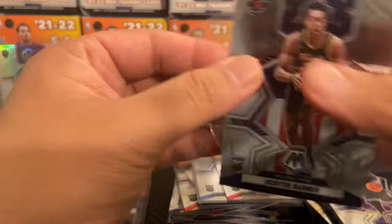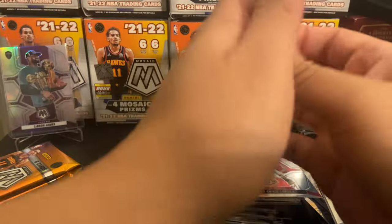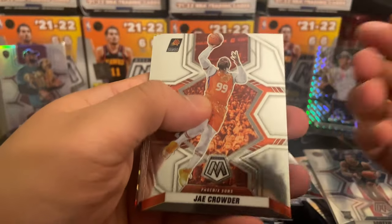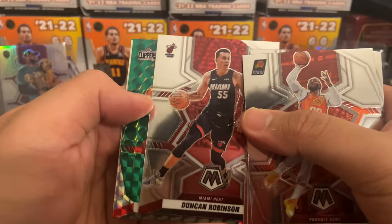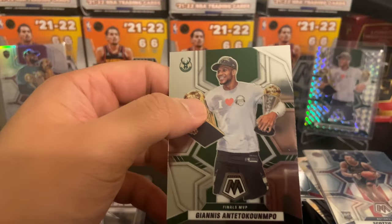Getting a little antsy — I feel like we haven't really pulled anything crazy today, but all it takes is one — gotta speak that into existence. Jay Crowder, Lonzo Ball, Steph Curry, Facundo Campazzo, Duncan Robinson, Marcus Morrison, Giannis Finals MVP. Yikes — two more packs, come on.